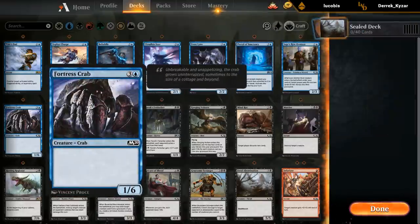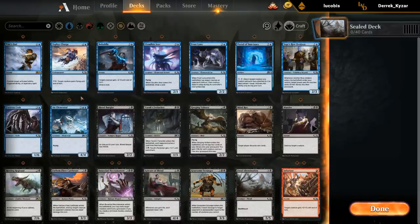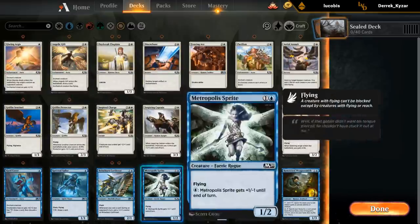We've got the Fortress Crab as a nice blocker on the ground. So if we're on the Blue-White Flyers plan, Crab could be okay. And then Air Elemental is also great — 5 mana 4/4 flyer, just a great limited card. So just looking at the first two colors here, Blue-White seems like a pretty good fit. Both colors are strong and pretty deep, lots of win conditions. In white we had a decent amount of removal. So just looking at these first two colors, I would be pretty happy with Blue-White.